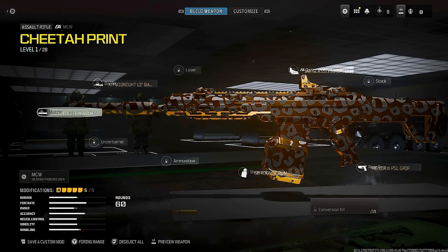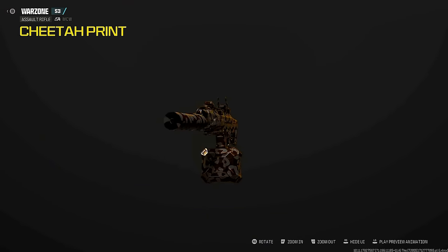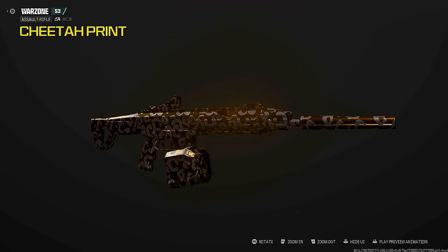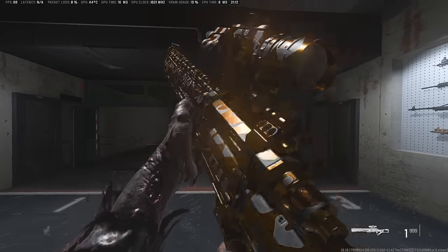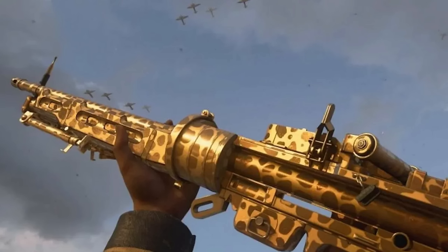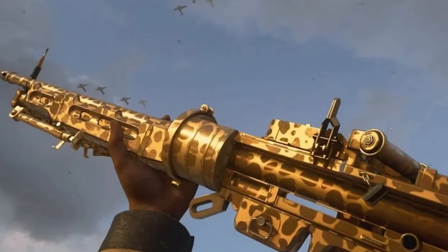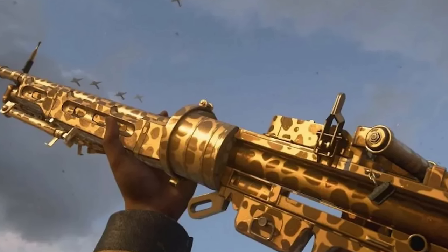The very first camo we have is called the Golden Cheetah. This is an early showcasing of what that camo is going to look like — it looks really sick. Sadly it's not animated, but there are different angles you can see here. It definitely does glow depending on the lighting and it's super bright in terms of the golden color. It may be oddly familiar because this was actually a camo in World War 2, and they're putting it behind a paywall here similarly to what they've done in the past.